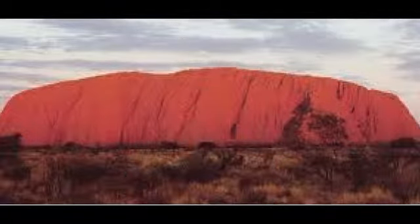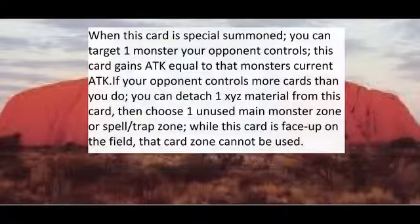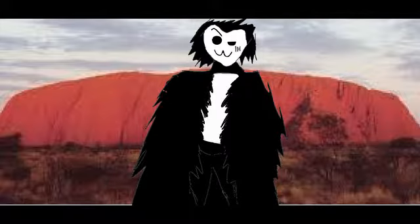Seeing into the past, the present, the future, we've got number 57, Tri-Headed Dust Dragon. A Fire Dragon with 100 attack and 2600 defense, needing three level 4s. And when he is special summoned, you can target an opponent's monster and gain attack equal to its current attack. And if the opponent controls more cards than you do, you can detach a material and then choose an unused zone of your opponent's monster, spell, or trap zone. While this card's face-up, that zone cannot be used. Number 57's pretty good because his boost effect works whether he's exceed summoned or special summoned by something like Call of the Haunted, so he's always going to be able to get some decent attack boost unless your opponent's monster can't be targeted.